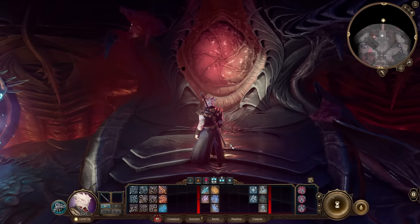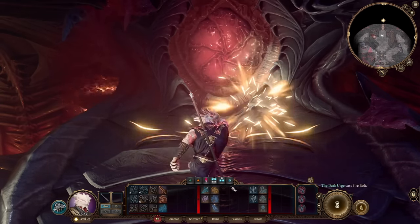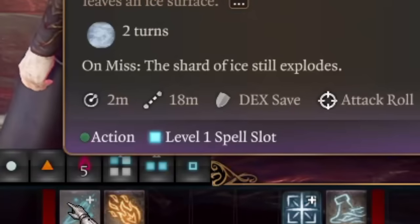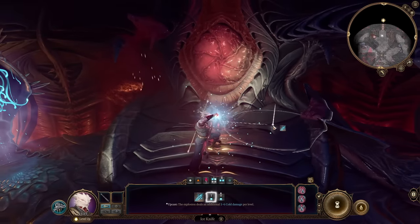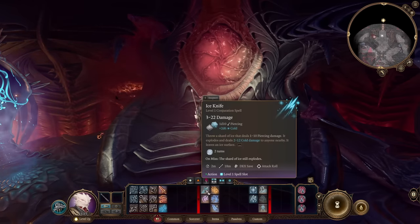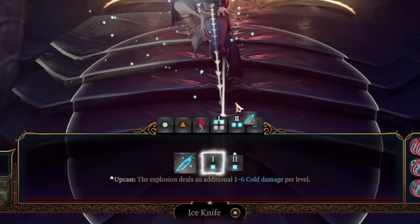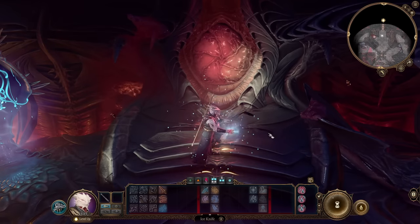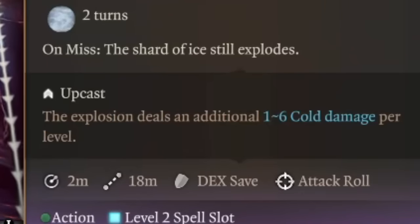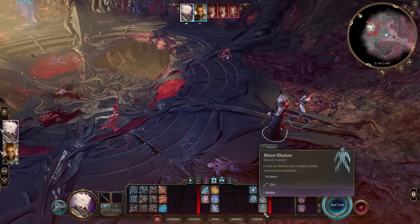Cantrips are spells you can use as much as you like — for example, Fire Bolt is a cantrip you can cast every turn. Spells like Ice Knife use a spell slot: it throws a blade that shatters and creates ice beneath it, using up one of your four first-level spell slots. But you can upcast spells — for example, using Ice Knife at level two adds one d6 cold damage per upcast level, and the same principle applies to most spells.